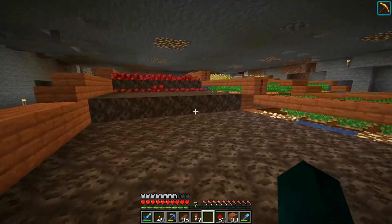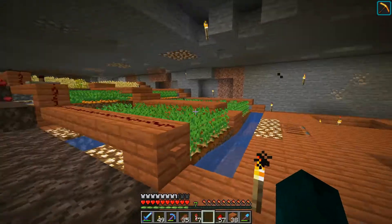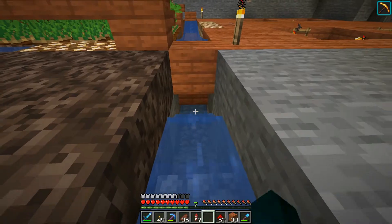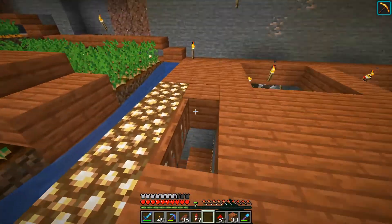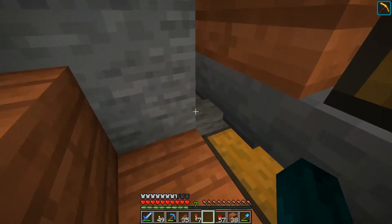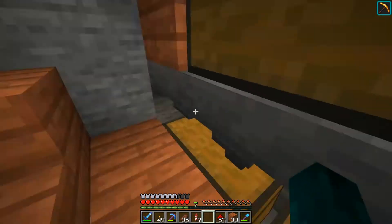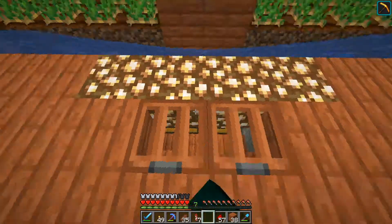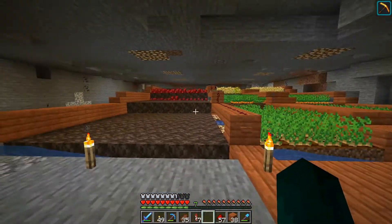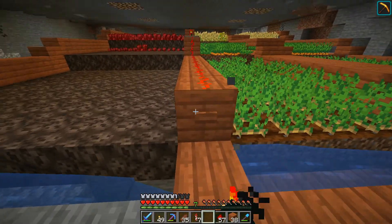So I finished the nether wart farm, which is just copying the other setups here. I made a hallway to it, and there is a hopper here that actually comes through this one, and there is another hopper over there. The nether wart will all transfer here and into the chest, which makes this method a little bit more efficient than what I was originally planning.